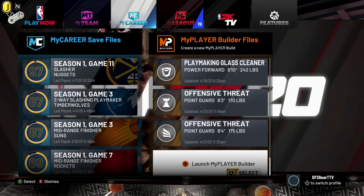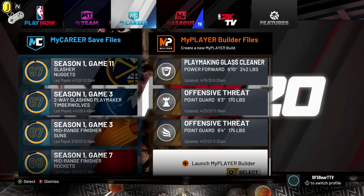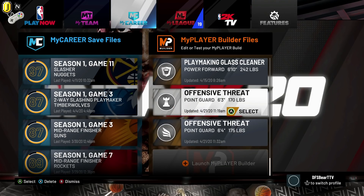So we now have two offensive threats, both of which are way different. That first offensive threat is kind of a fake offensive threat — I would definitely consider that first build a playmaking shot creator; it's just got a certain twist to it. If you edit some of the attributes on the 6'3"-170 build, you would definitely get the playmaking shot creator. But this last build is definitely what many would consider the best build in the game.